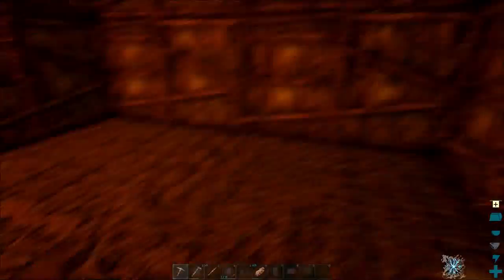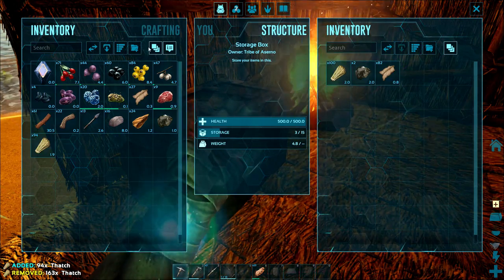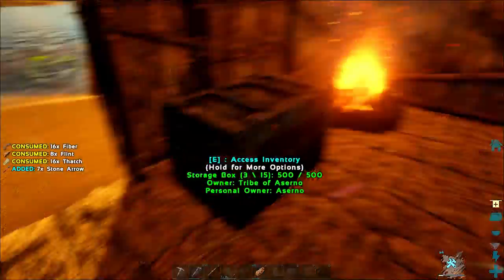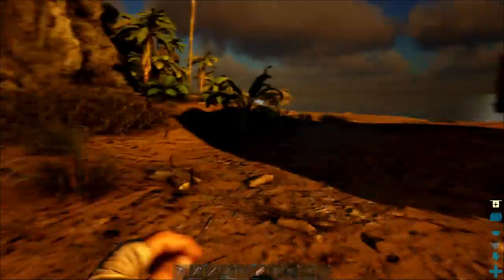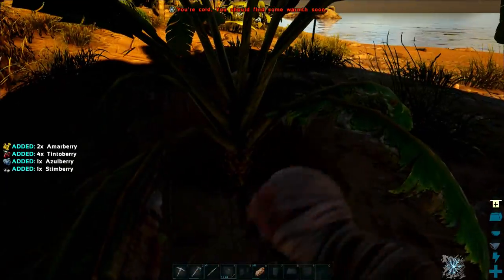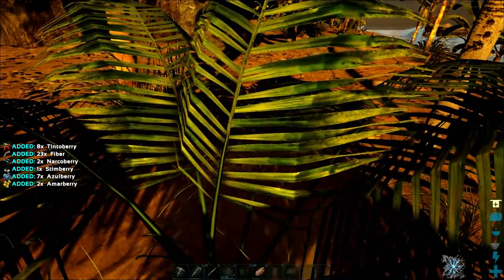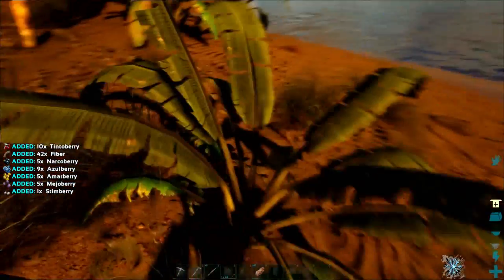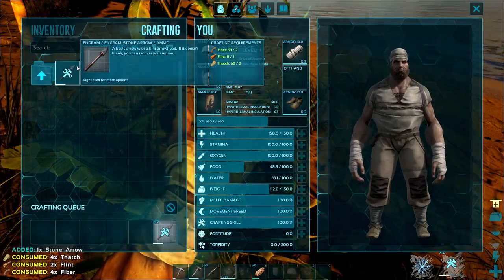It's very grindy in the beginning, so you're just going to see me run around collecting a bunch of stuff. You're going to realize real quick that you're always going to be out of something, especially when you first start out — whether that be wood, fiber, or food if you're out and about. Always make sure you're mindful of what you have on you.